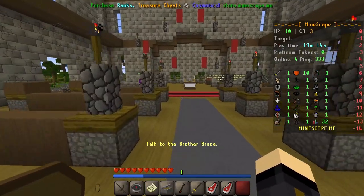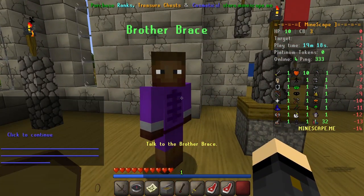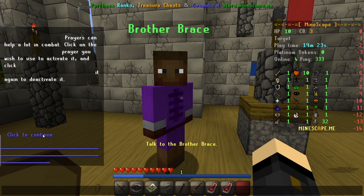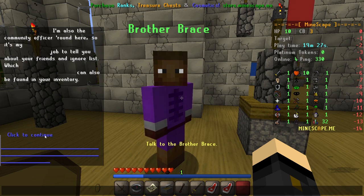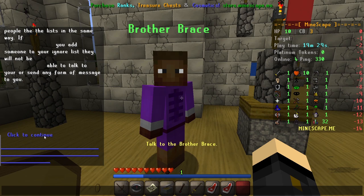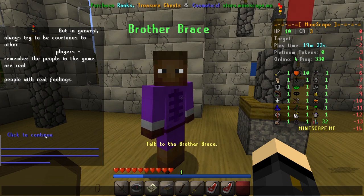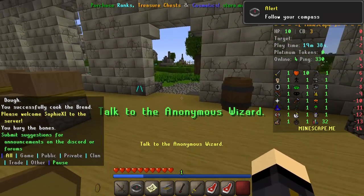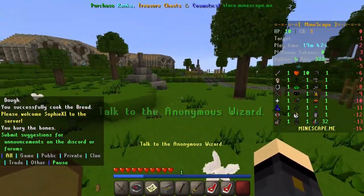Into the church we go. Brother Brace is waiting at the back near the altar. He talks about prayers and burying bones to get your prayer level up, and there are other ways of doing it as well. He also touches on rules — basically don't be a douche and you'll be fine. It's all about having respect and not stealing, that kind of stuff.